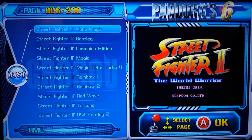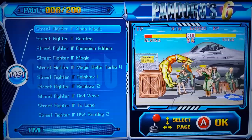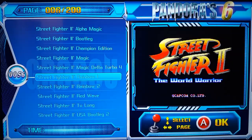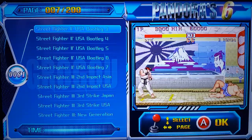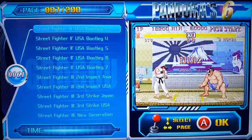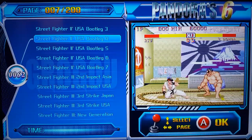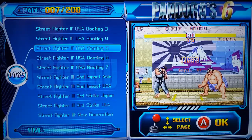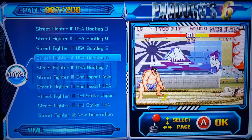Look how many Street Fighter 2s are here. I'm sorry I'm recording this with a phone so it's kind of hard. There are Street Fighter 2 Magic, Magic Delta, Rainbow, Rainbow 2, Red Wave, US Bullets - some of them, for example, when you play the game and do a fireball there's like a lot of fireballs coming out, or if you do an uppercut there's like 20,000 uppercuts. It's very strange - somebody made those copies or versions in some weird way. You can do slow motion fireballs and 20 uppercuts - it's hard to explain, you have to play them.